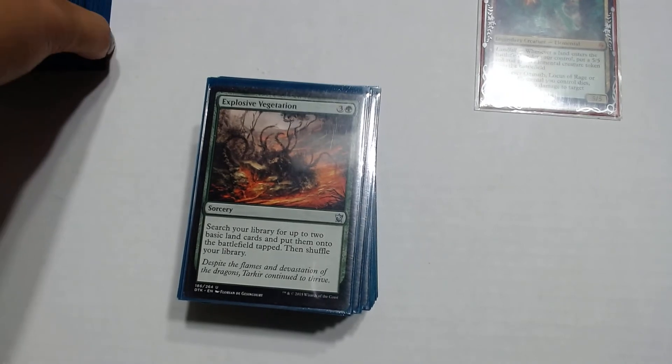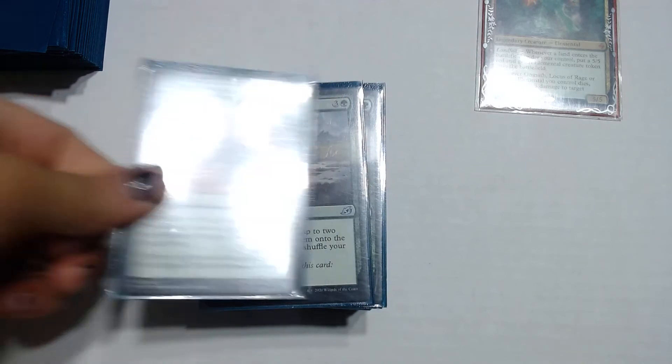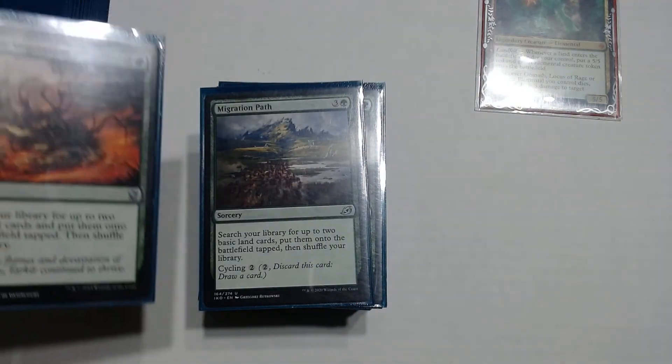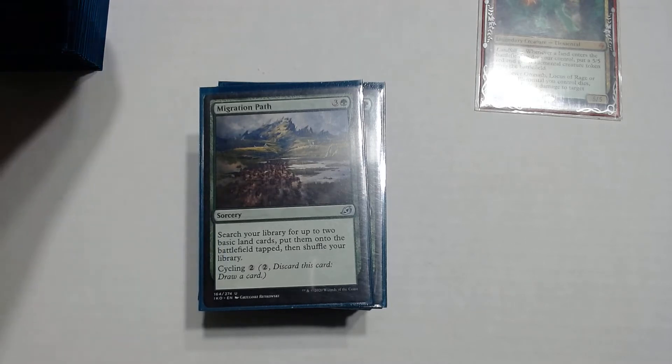Explosive Vegetation is 3 and a green — search your library for up to 2 basic land cards, put them onto the battlefield tapped, then shuffle your library. Pretty classic ramp spell. We also have Migration Path, which is basically the exact same thing, except it has cycling which makes it the better version — in case you've gotten almost all the basics out of your library, you can use it as a card draw instead.